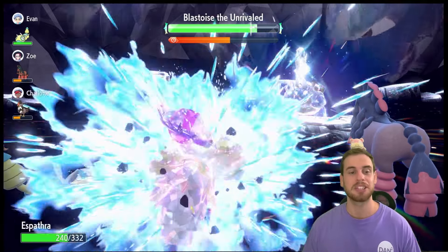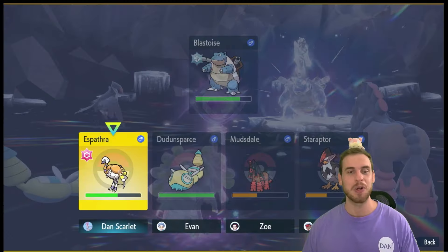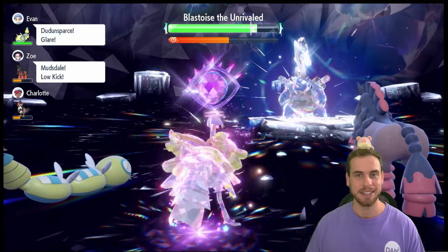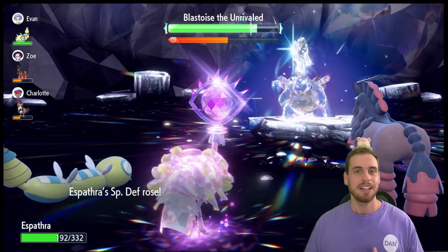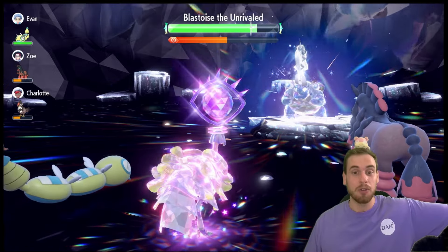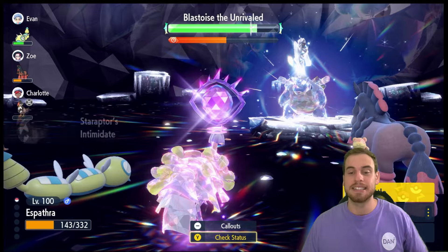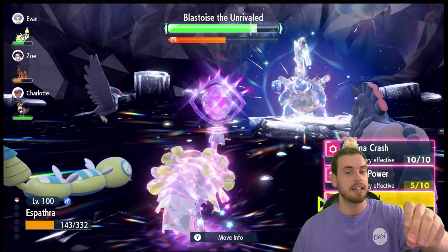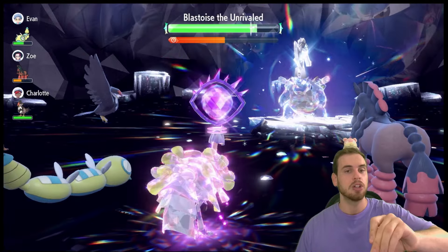I'm glad that Blastoise kept the Herba Mystica rewards of Venusaur. It's gonna be a real bummer the first time we get a seven-star Tera Raid that doesn't give any Herba Mystica — we're so spoiled right now. But I've been saying that we need better Tera Raid rewards. The Herba Mystica has better Tera Raid rewards. Still waiting on something like the Zacian/Zero event from Dynamax Adventures. Once you get down to yellow HP you might want to mix in Lumina Crash to heal some with the Shell Bell.